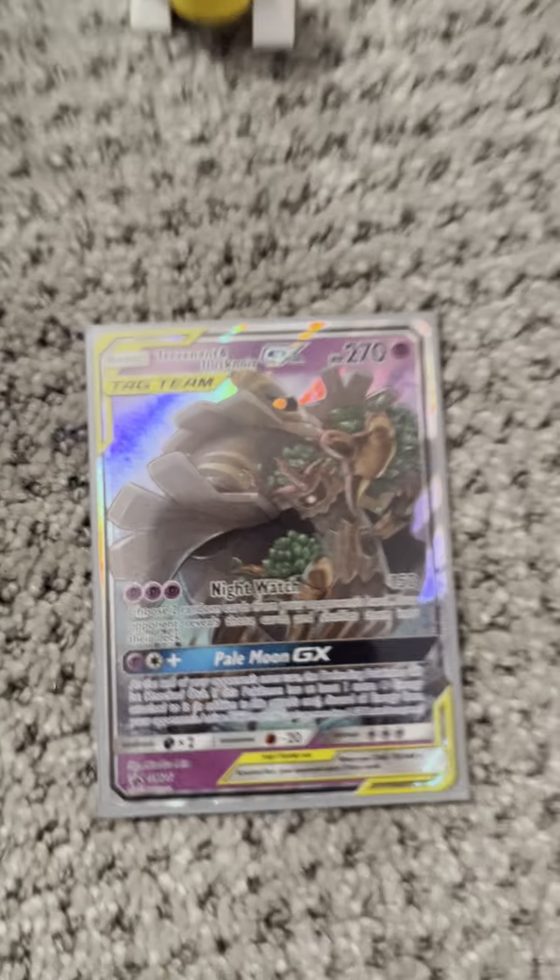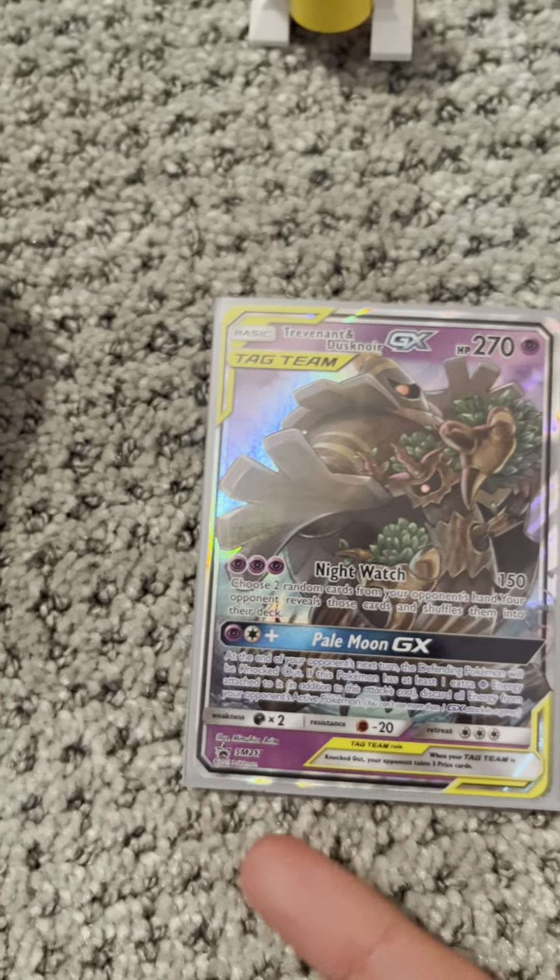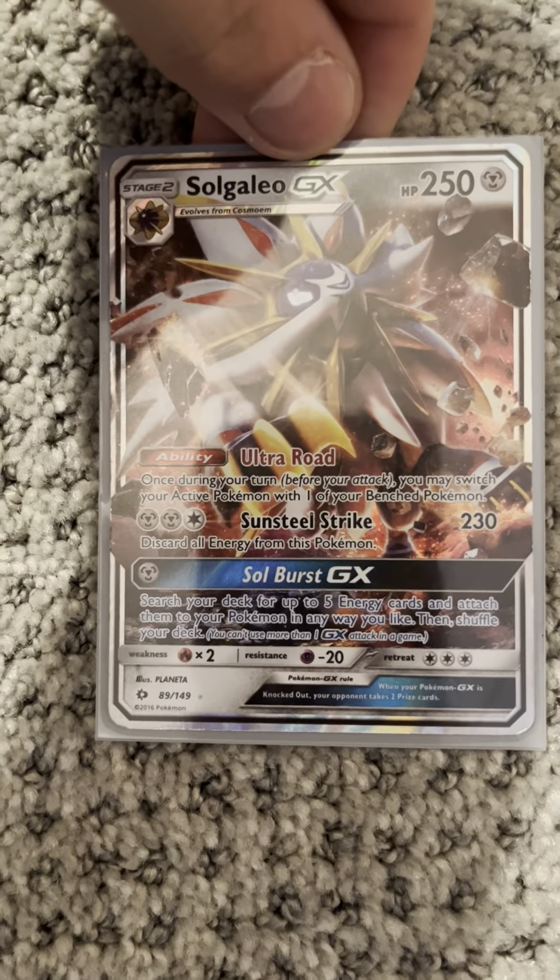Back to the big fat stack. We have a Trevenant and Dusknoir GX — it's a Black Star Promo. Next, we have a Solgaleo GX from Sun and Moon Base. Then we have a Tapu Koko GX from Guardians Rising. Another Guardians Rising Toxapex. And we're done with the GXs.